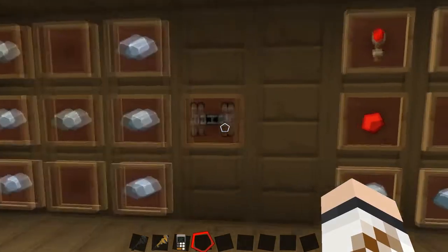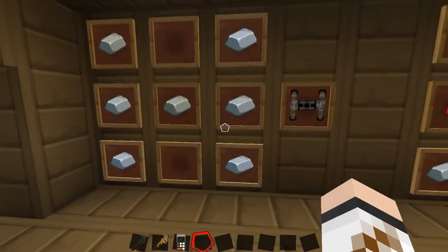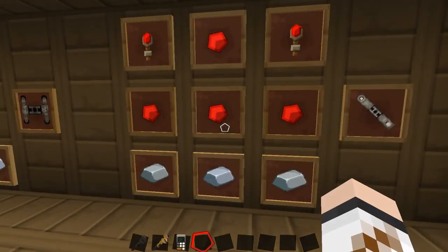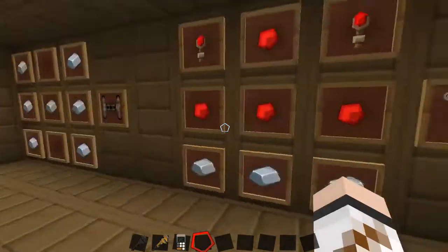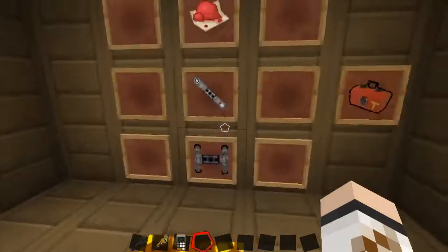This is a teleport base — basically all you need is just some iron. This is the second teleport base; you can already see how to make it. Nice and simple, nothing too complicated. And then by making these two you can then make the teleporter.